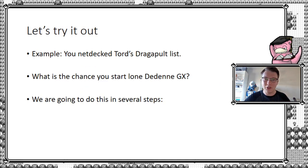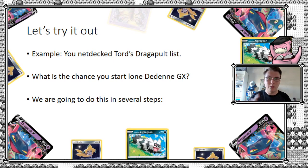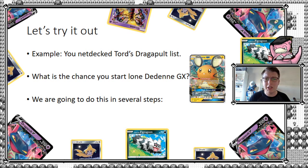So how are we going to go about this? We've been on the internet and started by netdecking a Dragapult list — the one that won the Limitless Invitational. In that deck, he plays 12 basic Pokemon and 1 Alolan Ninetales GX. What we really want to figure out is: what is the probability you open with just that 1 Alolan Ninetales GX? That pretty much ruins your game most of the time — it's probably your worst starter in the deck. He plays Dragapults, Jirachis, 6 Zigzagoons, 1 Giratina, and 1 Ninetales GX. I still take the Ninetales GX as the absolute worst one. So we're looking at what is the probability you start with that Ninetales GX.